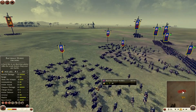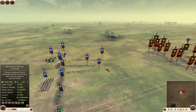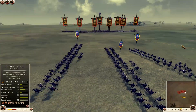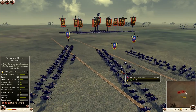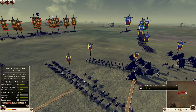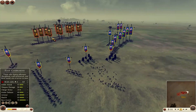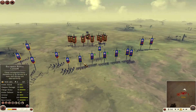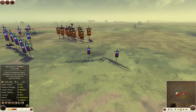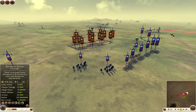I got three units of Bactrian horse archers, and I think these are currently the best horse archers in the game. I compared their stats to other horse archers and stats-wise these are the best ones — kind of expensive but very good units. Then I went for two units of Indian armored elephants because they're the most overpowered unit in the game. I could have gotten more but decided not to be that douchey — two is just enough. Then two units of Hellenic cataphracts, similar to my Seleucid army.